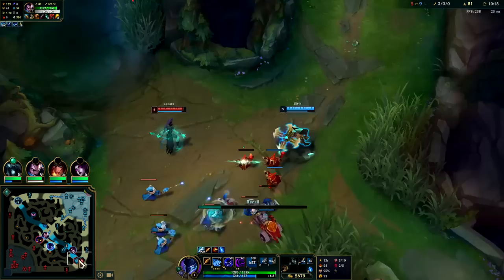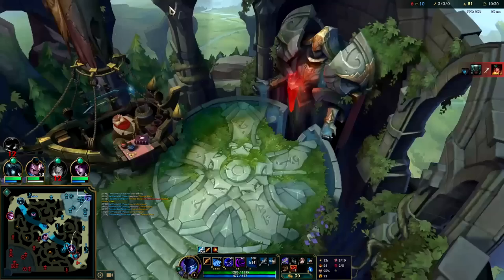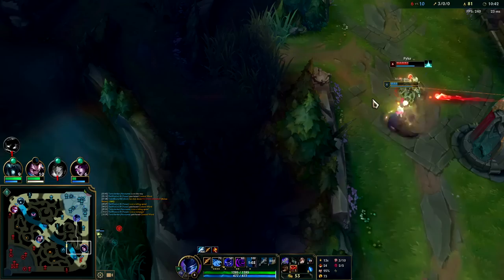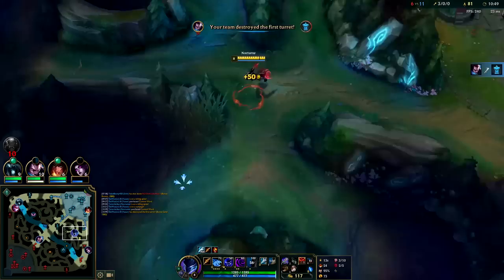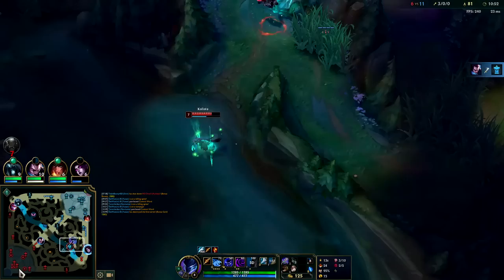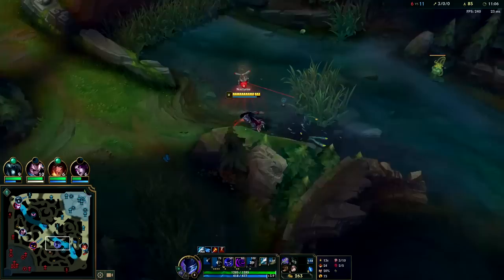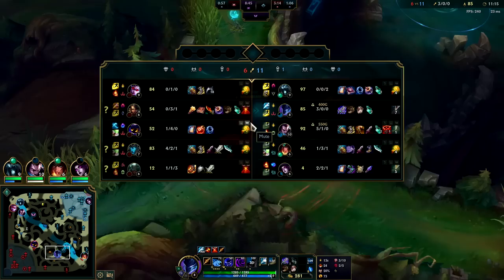For boot options on Nocturne — Plated, Mercs, and Lucids are fine. Lucids have fallen out of favor since lethality Nocturne isn't that viable. Generally it's going to be Plated or Mercs — you don't need Berserks, you just need some survivability. Once you get your Lethal Tempo fully stacked, the goal is to stay alive so you can keep shredding. Pyke almost landed a big R there. She has tier two boots advantage but we do have blue smite.